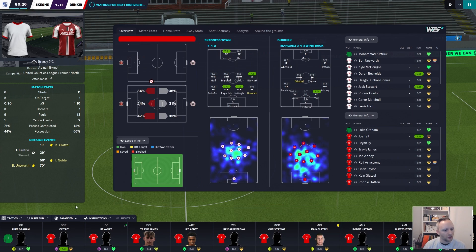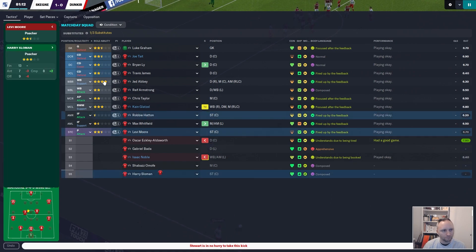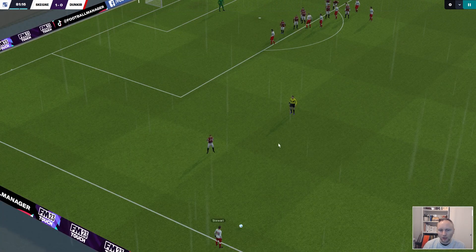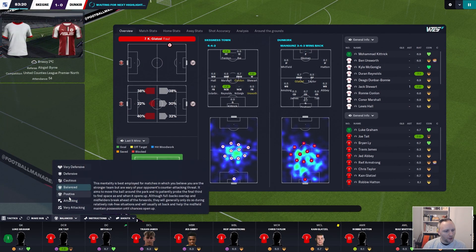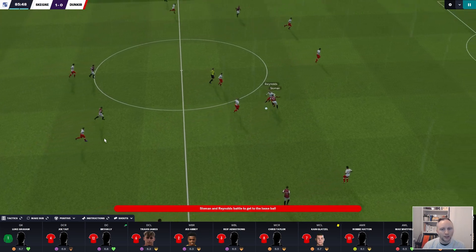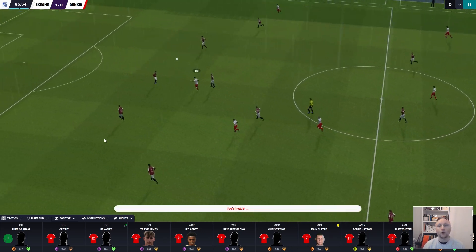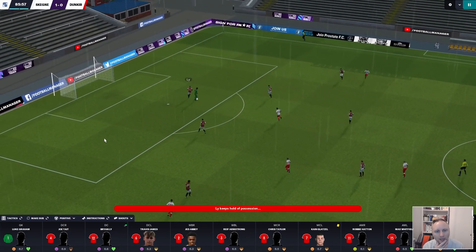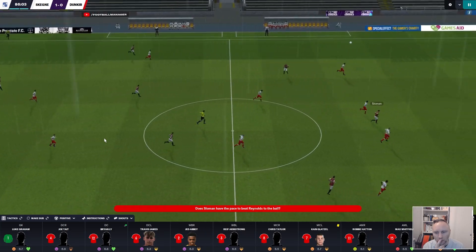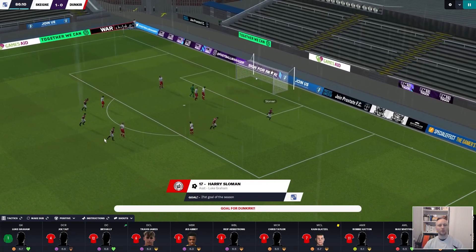I'm going to offload a bunch of defenders as well because we have too many for any tactic we're going to use. This is a bad game, it's a boring game - one shot on target, what are we doing? I think this is okay, there's not much we can do here to be fair. A central defender first choice and offloading a few bad ones - we might also want to offload some attackers.